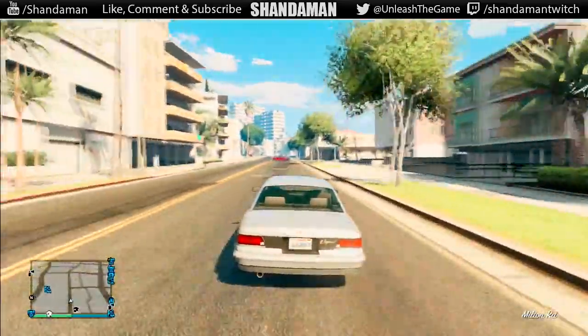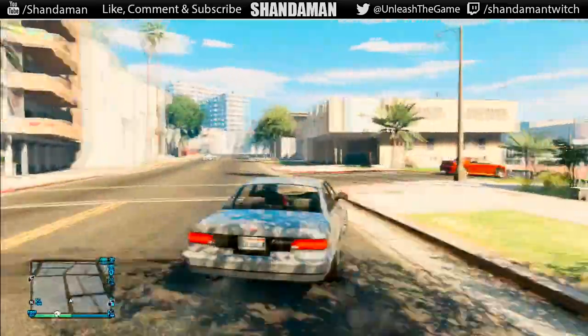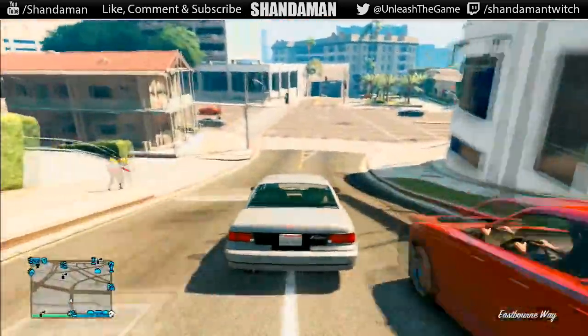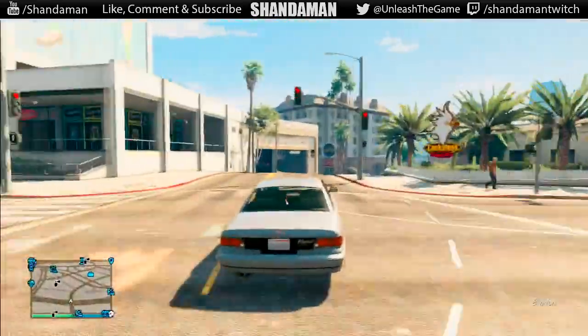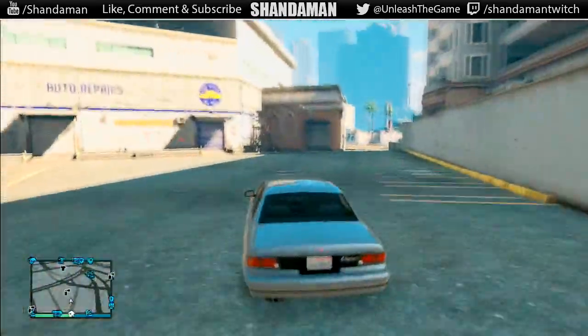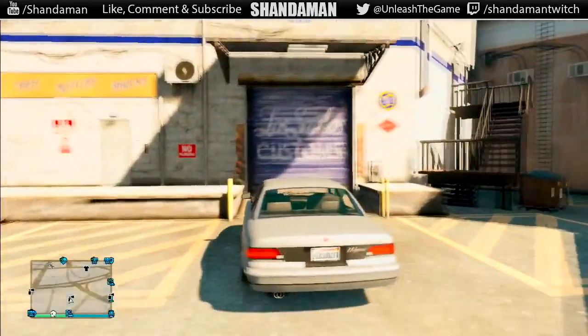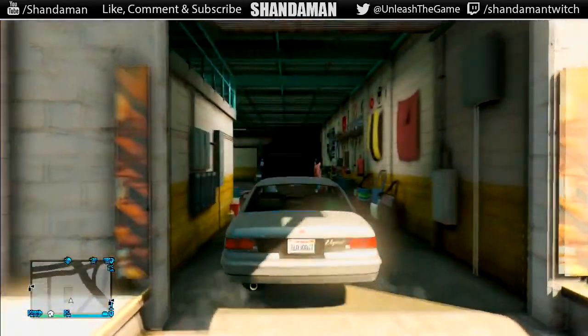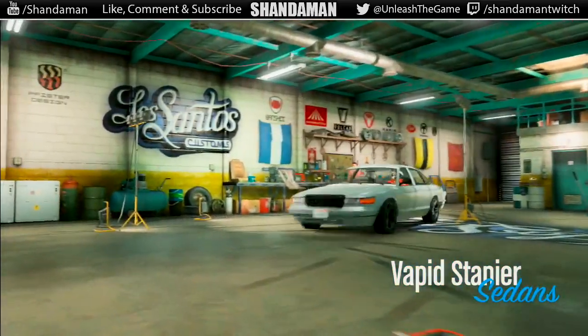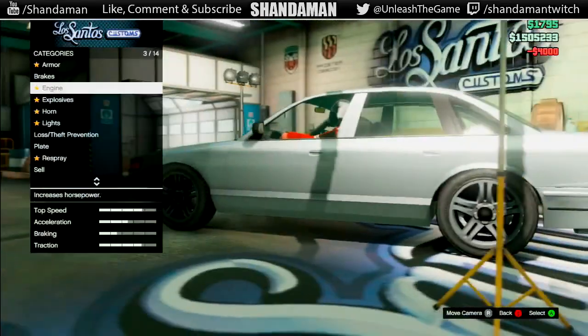The first thing you need to do is get any random vehicle off the street. The specific vehicle does not matter, however there are some vehicles that will end up selling for more, so just grab one that you know will be worth a lot. I just grabbed a random one so I could show you this as quick as possible. Go ahead and take it all the way down to Los Santos Customs.